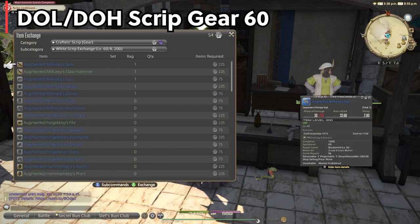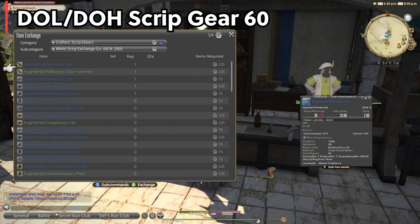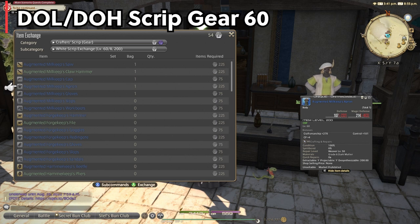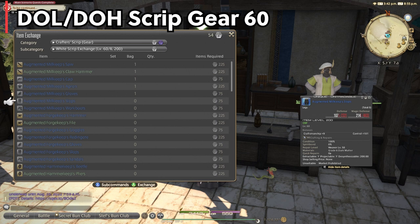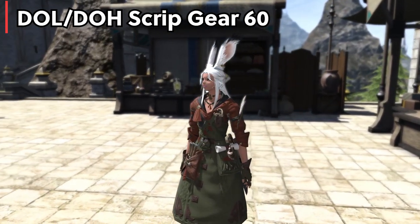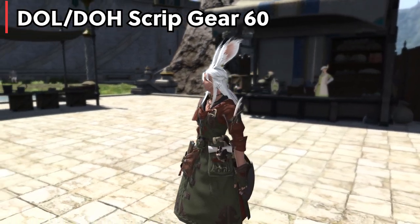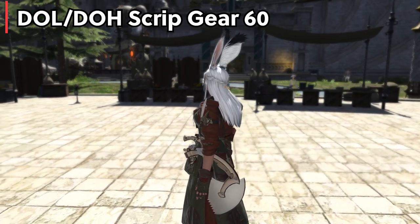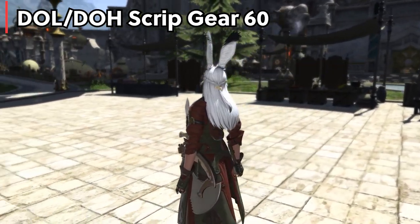From here we have a very short time but a gigantic stat jump to level 60 script gear — item level 200 Millkeeper's armor from the script vendor. Now don't be concerned about script collecting because we've finally unlocked the level 60 collectibles quest 'Go West, Craftsmen' from Mor Dhona. This allows Idyllshire to be unlocked as well as your first custom delivery, which is going to give you a ton of scripts to upgrade all your gear.